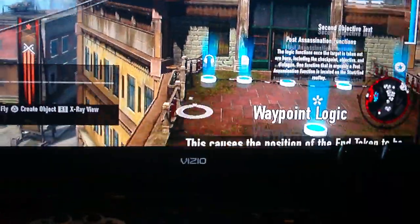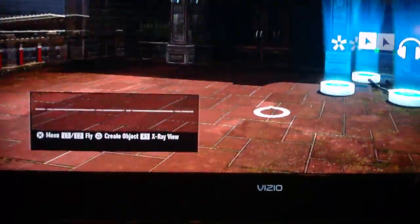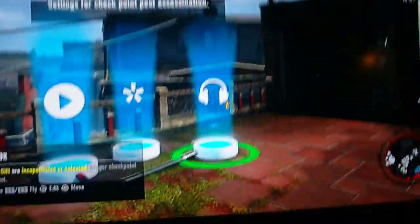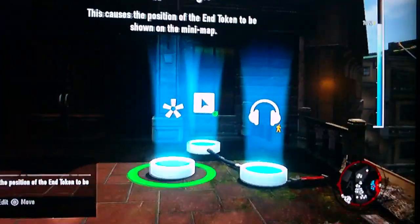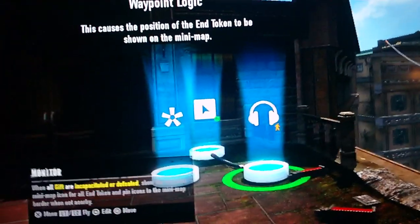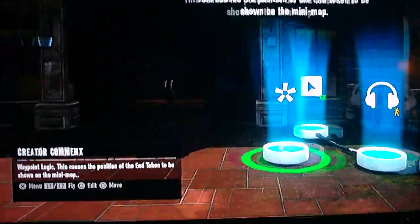And lo and behold, I have checkpoints. That's the waypoint — that's me setting the objective. Here's the checkpoint. That's my waypoint logic: when the target is taken out, I change the waypoint from the target to the token.